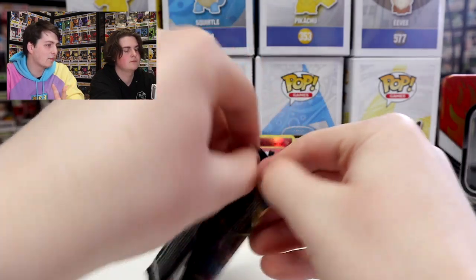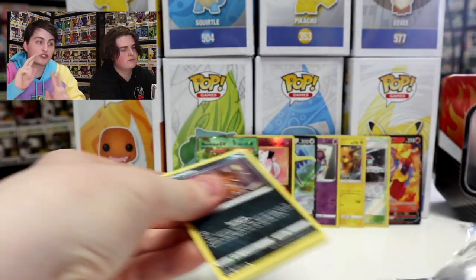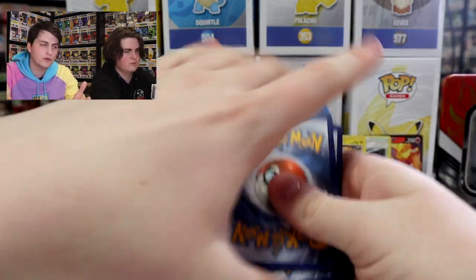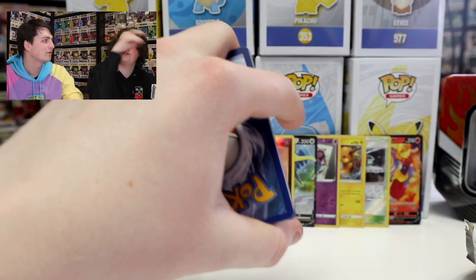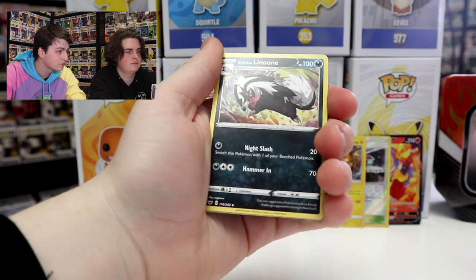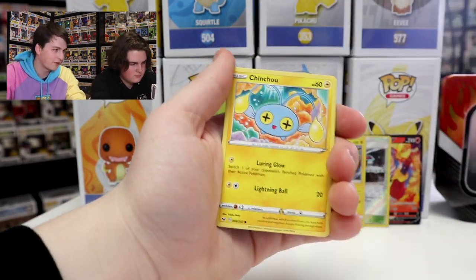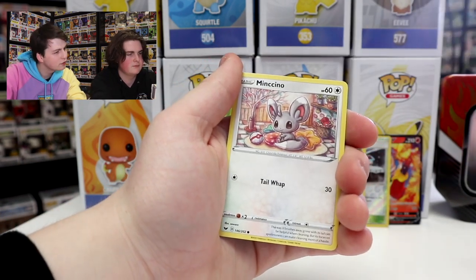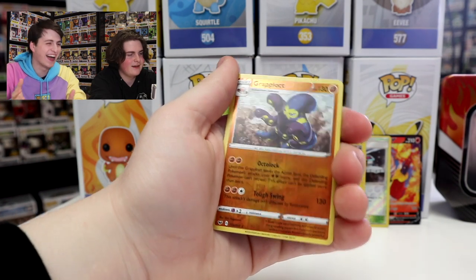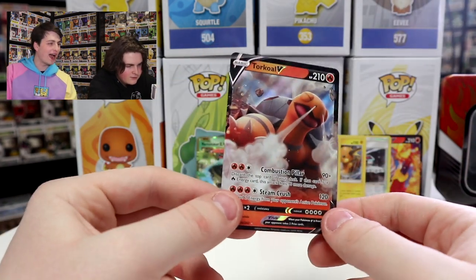This is the second Sword and Shield pack — we did pretty good in the first one with the V card. Fingers crossed we get something cool again. Code card is there — let us know if you guys use the codes and get anything cool, because nobody's said anything yet. Cards pulled: Galvantula, Leon, Lenore, Energy Switch, Nickit, Baltoy, Cinccino, Krabby, then a Reverse Holo Grapploct — it's like an MMA fighter, cool card even if I don't know his name — and last but not least, a Turtonator V. Wow, good cards — we've been doing pretty well today.